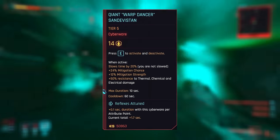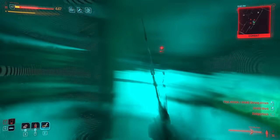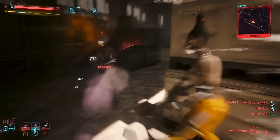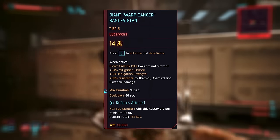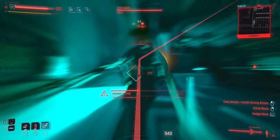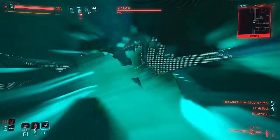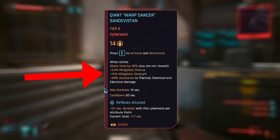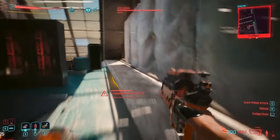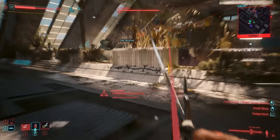Up next is the TNT Warpdancer. Whilst this company absolutely dominated the Sandy game prior to 2.0, the Warpdancer has fallen from grace in a sense — no longer the supreme device for pure time-slowing. The Warpdancer now more resembles a Berserk masquerading in the family of Sandys. With its super long cooldown ranging from 70 to 50 seconds and the fact it only slows time by a mere 20%, it's clear this one has different priorities. Its primary function now is to serve as a damage mitigation and resistance tool, with an actual decent 30 to 50% resistance to thermal, chemical and electrical damage, as well as up to 24% mitigation chance and 12% mitigation strength. Mitigation is a two-fold damage negation bonus — mitigation chance dictates how often each hit gets a mitigation bonus, whilst mitigation strength determines how much of the damage is negated.